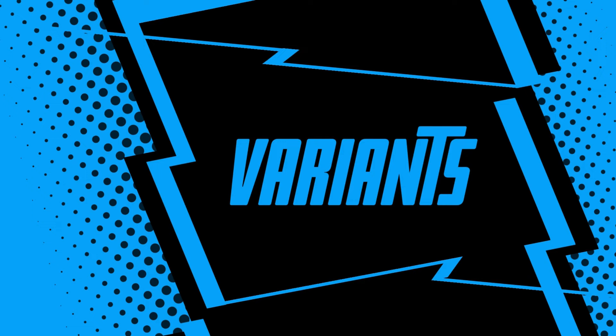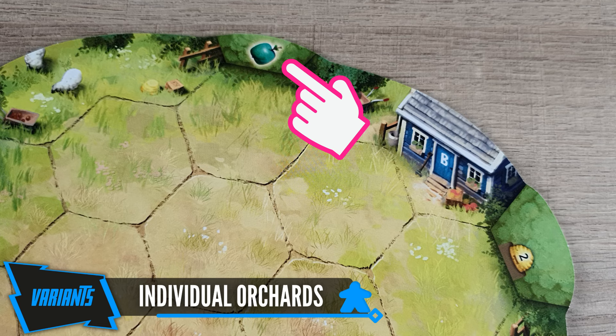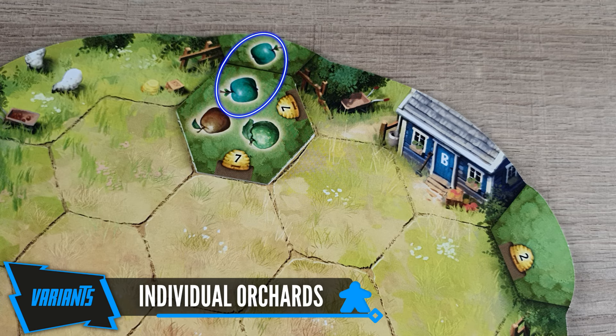The game has three variants. With the individual orchard variant, you will use the bee sides of the orchard boards, which are all different. Instead of only beehives, you will also find apples in the corners. You can use them to connect with neighboring tree tiles, and they will count as an apple of the respective color during harvests.